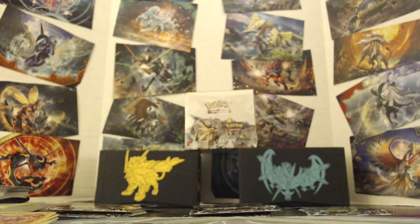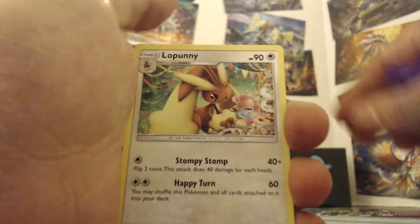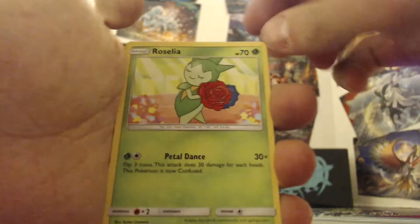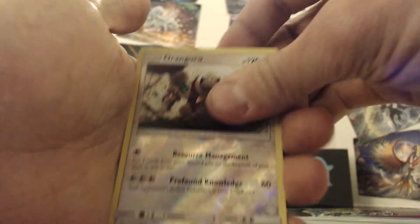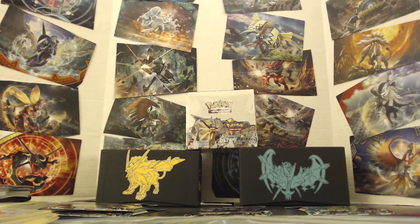Opening the Leafeon pack - we got Water, another Lopunny, Shield on Gumshoos, Chimchar, Roselia, Gible, Bronzor, Yanma, Oranguru, and another Wash Rotom. The Rotoms are all very common.